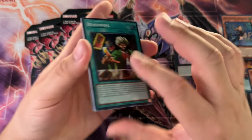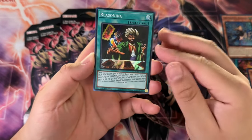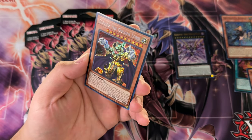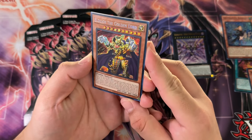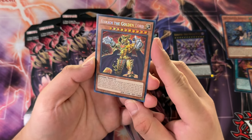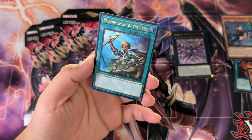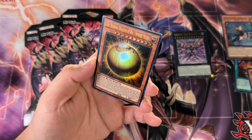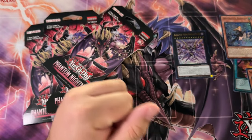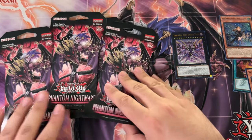Quarter Century Rare in this one for sure — we'll see. Reasoning. Elk Lake. The Golden Lord — it's not even a Prismatic Secret Rare. It's really hard to tell too, I'm always like, wait, is it? It's not. We got Reinforcement of the Army and the Winged Dragon of Ra Sphere Mode. We got nothing in these two blisters. Our luck is running out.